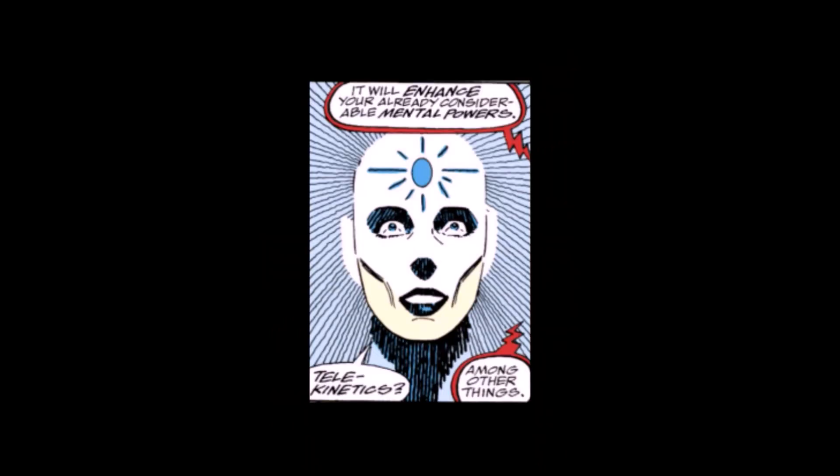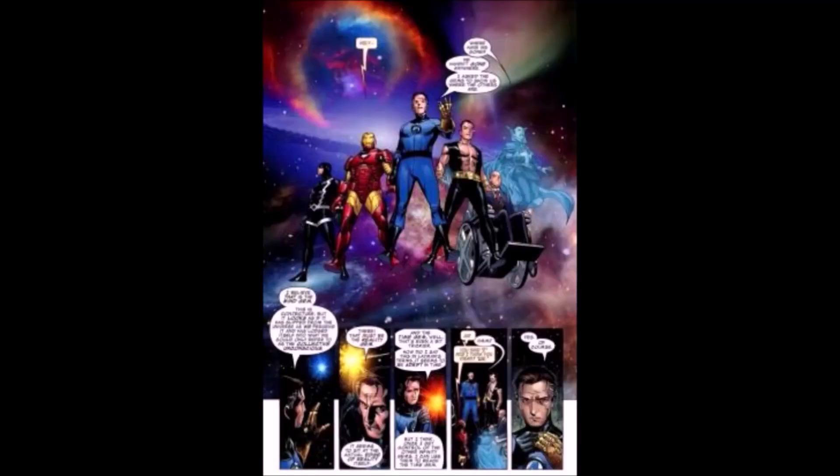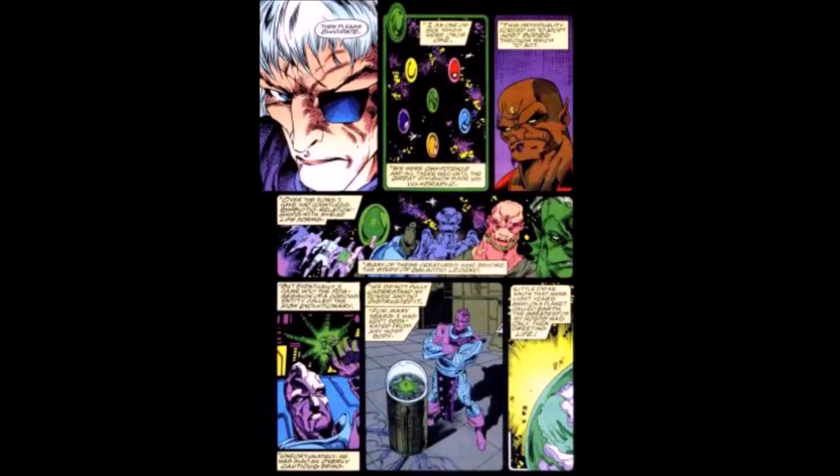The Mind Gem grants the user psionic powers such as telepathy and telekinesis. It is the collective unconscious, containing the mind of the entire universe. If the user already possesses telepathic powers, the Mind Stone amplifies those established powers, giving the user many versatile psionic abilities.